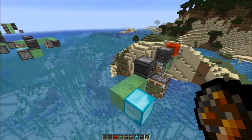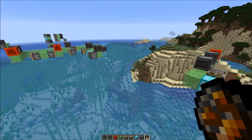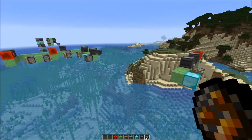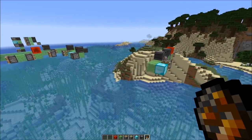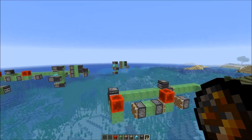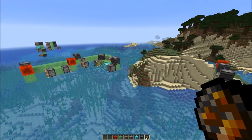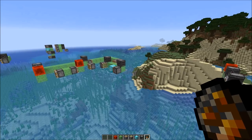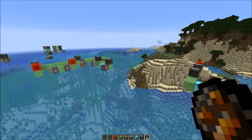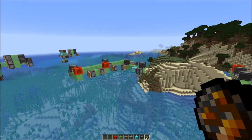If you only use binary counters, then you're kind of limited with the range where a flying machine would return. So you could do it after 32 blocks, 64, 128, etc. But with additional prime numbers, that's why the three state counter and five state counter are so interesting. You could also, for example, stop a flying machine after 100 blocks or after 250 blocks, etc. So this would be a use for the three or five state counter. I'll also link Peter's video in the description.